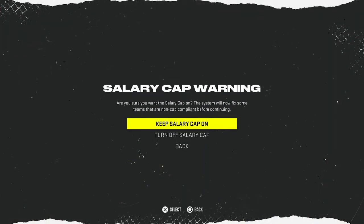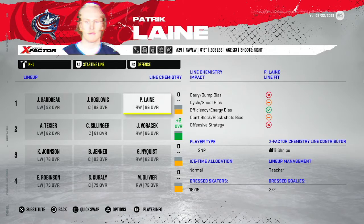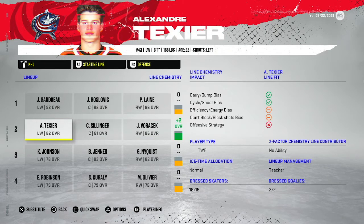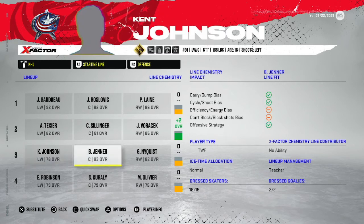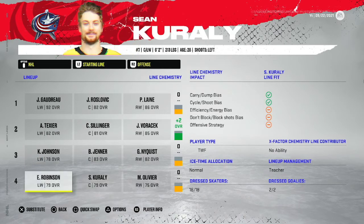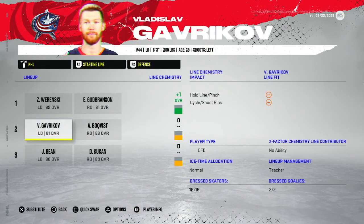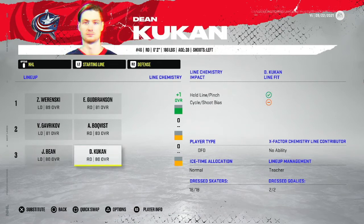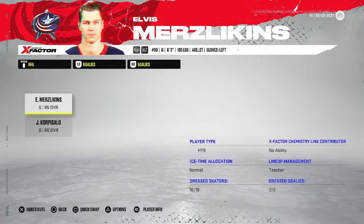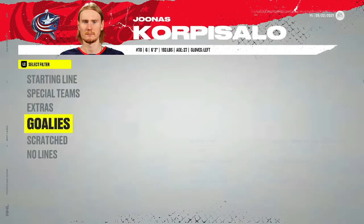Let's start the career with the Columbus Blue Jackets. Here are the Jackets' lines before I touch anything. First line: Gaudreau, Roslevic, Laine. Second line: Voracek, Sillinger, Texier. Third line: Johnson, Jenner, Nykvist. Fourth line: Oliver, Corrali, Robinson. Defense: Werenski, Goodbranson, Boqvist, Gavrikov, Bean, and Kukin. Goaltenders: Merzlikins starting with Korpisalo backing him up.